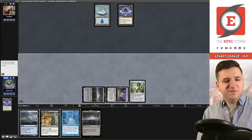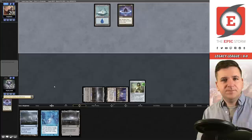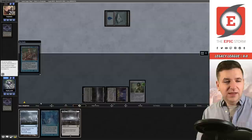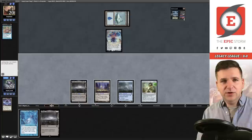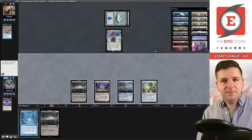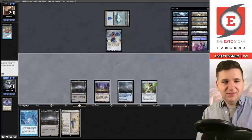Turn one: Urborg, Lotus Petal, Chalice of the Void on one — pass. They play basic Island, Lotus Petal. Let's suspend this Profane Tutor and pass the turn. Looks like they have Show and Tell or Magus. I can't do a whole lot about this — I'll play the blue source. They might have me here. Otawara is my out; I can't chain-of-vapor it. Draw.